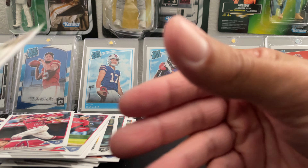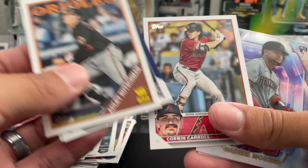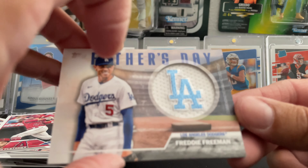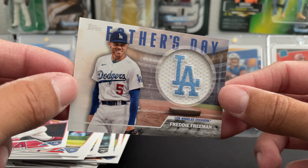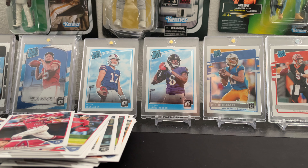So there you guys have it — some of the better cards and rookie cards out of this box. Our hit was the Father's Day Manufactured Relic card. A blaster box of 2023 Topps Series 2. Let me know what you think down below, be sure to like and subscribe, and we'll see you guys in the next video.